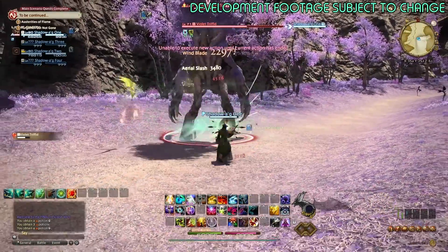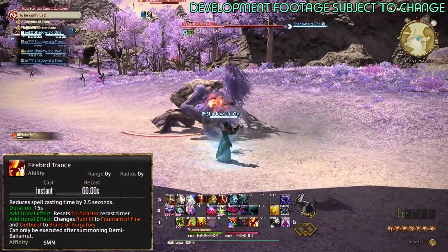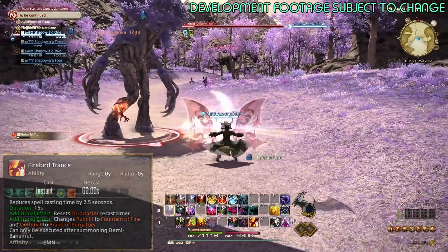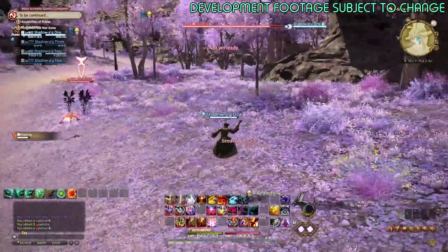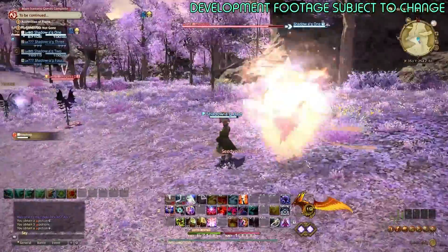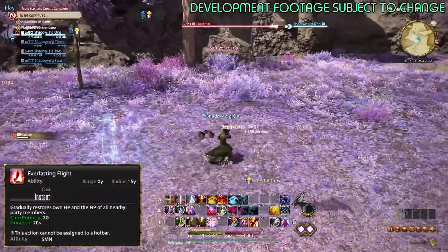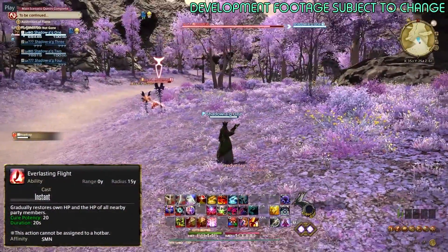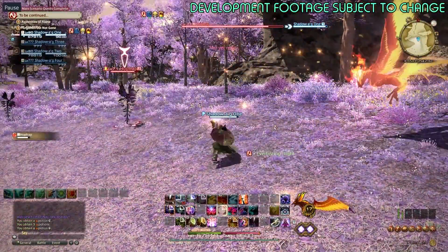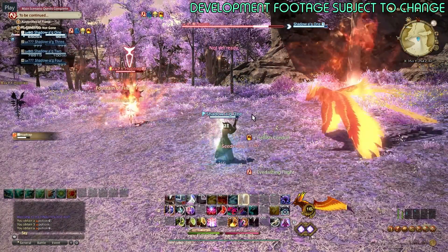After Bahamut, your job gauge changes and unlocks Firebird Trance. As you're leveling, you get Firebird Trance pretty early and it just takes over the Dreadworm Trance spot. But at level 80, Firebird Trance upgrades and actually summons Phoenix, and when it does, Phoenix gives you Everlasting Flight. Everlasting Flight is basically a Medica 2 — a little smaller, but it's a 20-second buff. Summoner has a Medica 2!